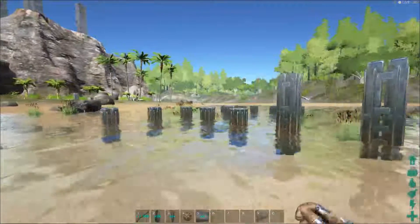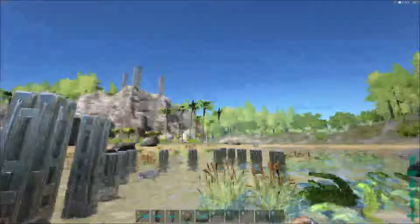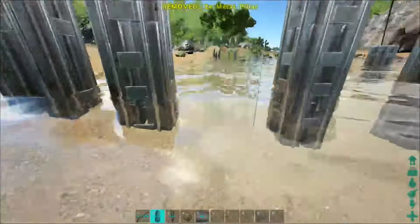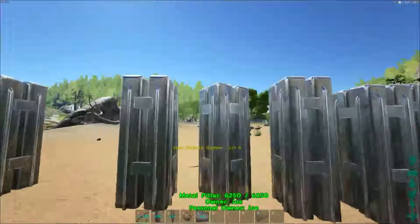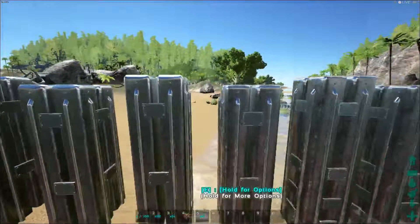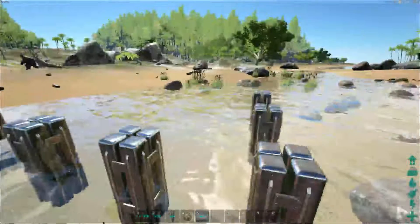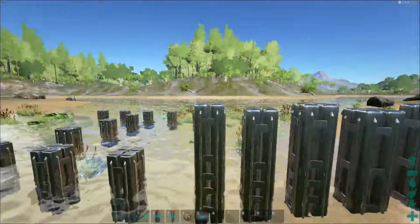I would recommend going two to three pillars. I would not suggest doing one pillar. If you really want to worry about your base structure, you could do every single possible location for the pillar. But as you can see, there is a slight gap right here — that's one of the issues with going every single pillar. I haven't done a lot of testing on that, but I'm not sure whether or not the ceiling would clip to it.